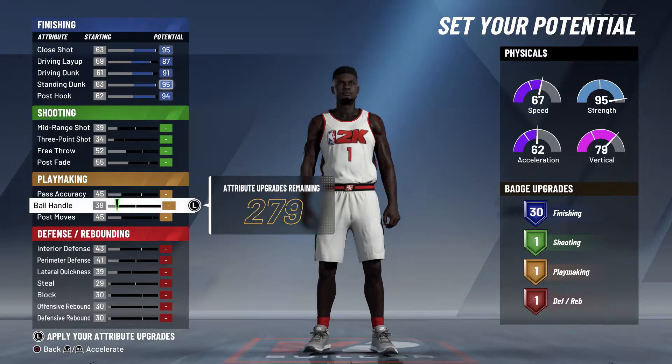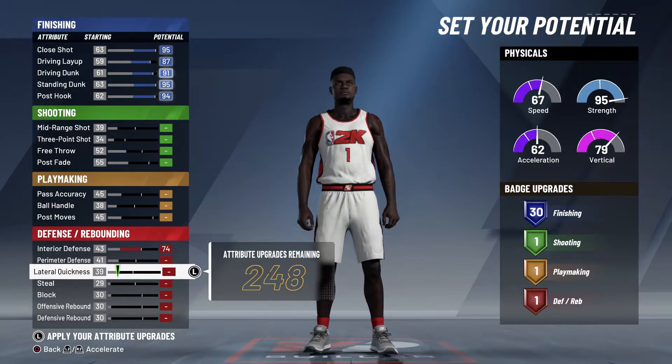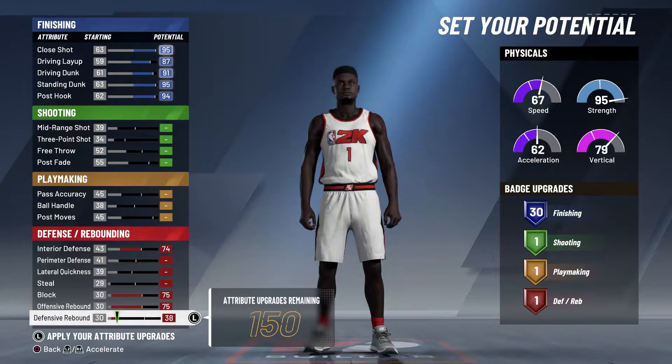Don't put up pass accuracy yet — go to defense next. Put up everything in interior defense, all block, then offensive rebounding all the way up, and also defensive rebounding all the way up as well.